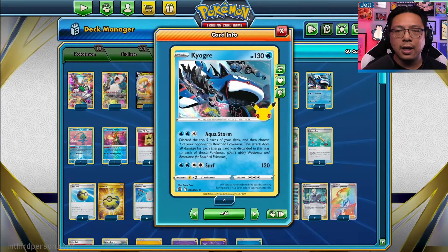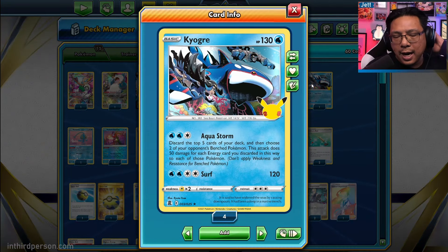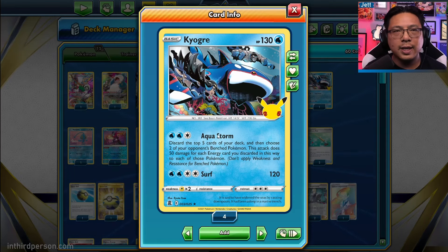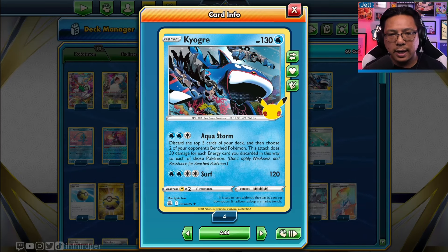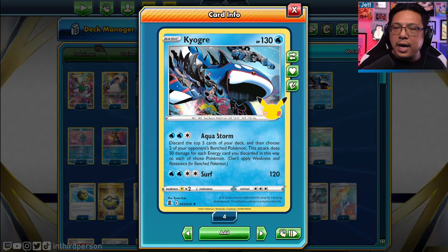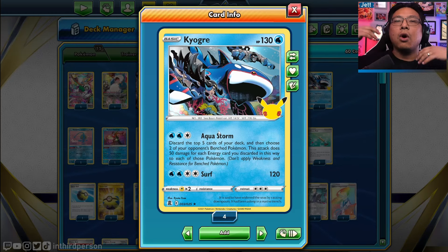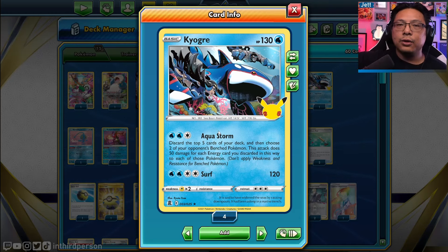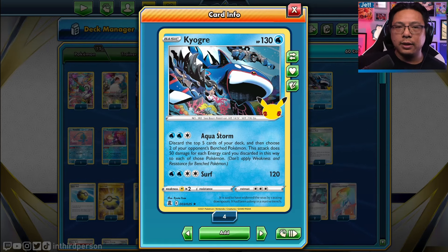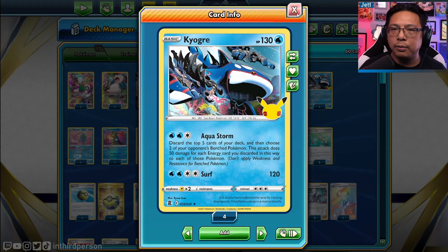We've also got Kyogre here, which is an absolutely insane combo. With the Aqua Storm attack, you discard the top five cards of your deck and then do 50 damage for each energy you flip. You save this for the end of the game. You're trying to work your deck all the way to the bottom, then Energy Recycler all energy back into the deck so that Kyogre can come in and land the big end-game attack, taking multiple prizes.